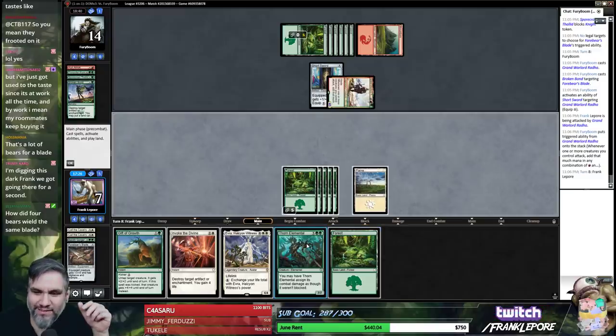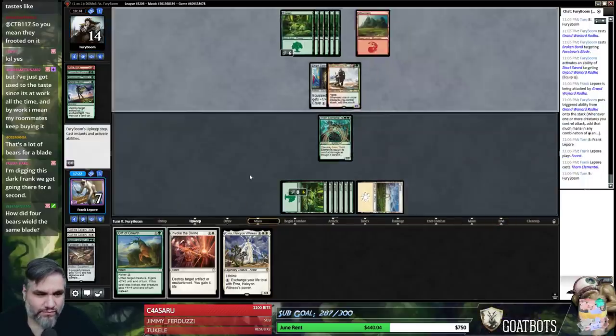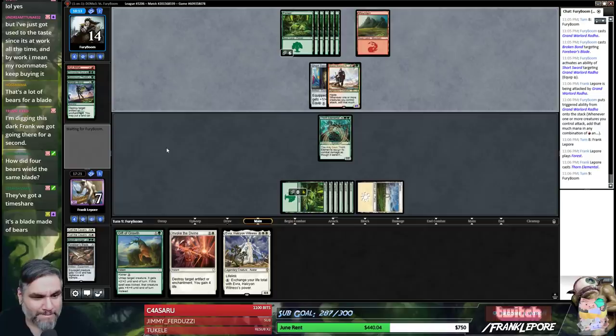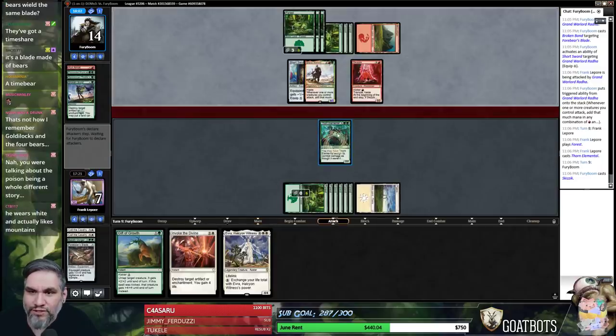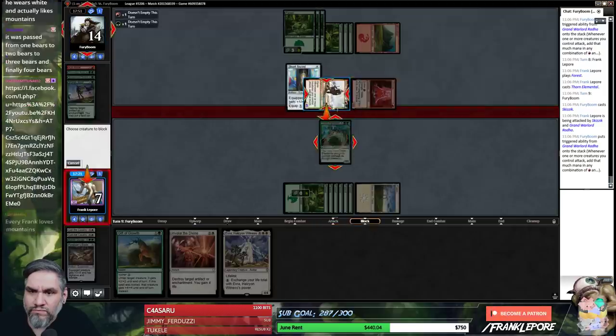Forebearer's Blade — well, they didn't wield it at the same time. The bears wielded the blade at different times. It's a blade made of bears? That's much scarier. I don't think the red-green deck has an efficient way to get rid of this guy. I don't think Skizzik is it. I still think you might have Shiv'n Fire. If you have Run Amok, we're dead either way.